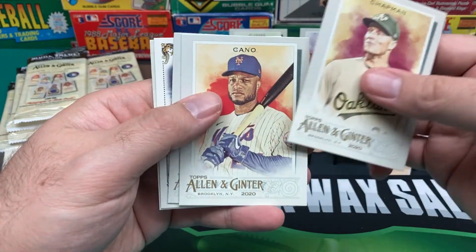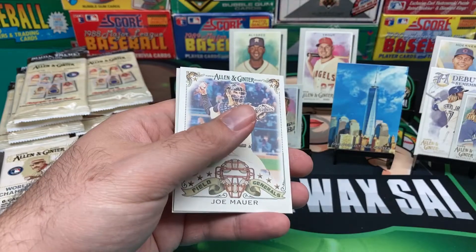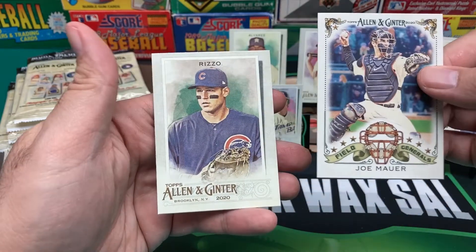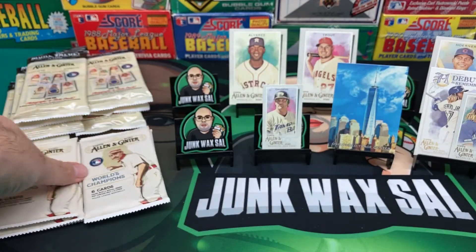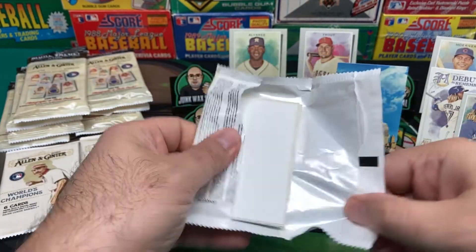We got Chapman, Robinson Cano, Mo Vaughn. We got a Mini — Chris Bryant. We got a Field General — Joe Mauer. And then Anthony Rizzo. Moving right along here through these gravity packs.